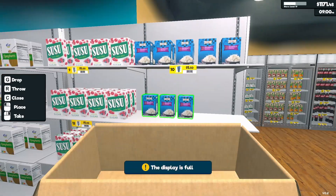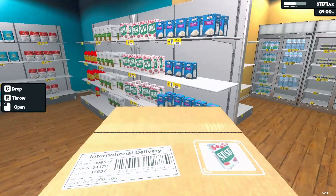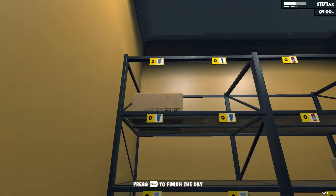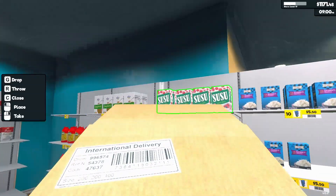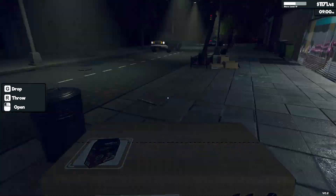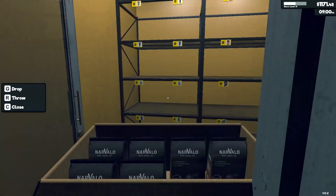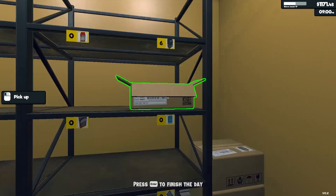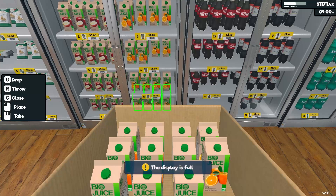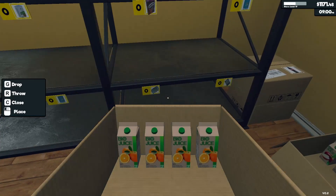I'm going to have to order so much stock for tomorrow — look at this, our stock room is practically empty! But we've got over a thousand dollars, which is amazing, so business is starting to pick up. It does take a while but you get there. It all balances out because you have to spend so much on purchasing stock and making sure things are in stock. I need to extend the stock room a little bit — it's a bit squishy.